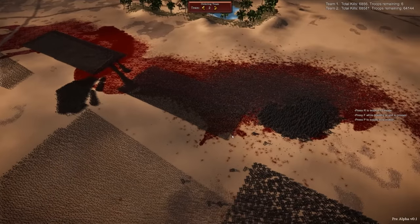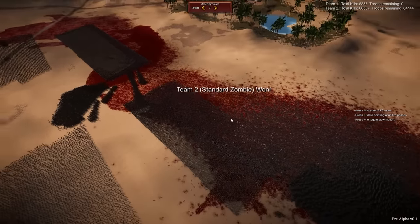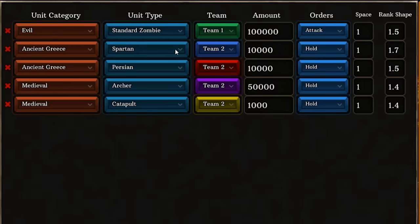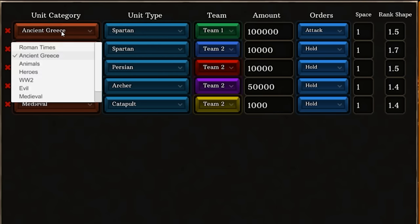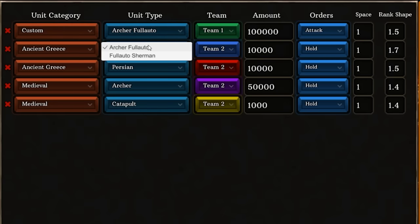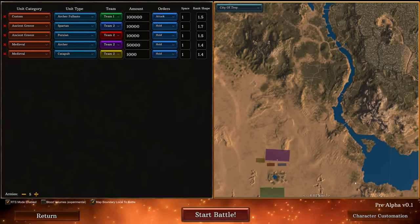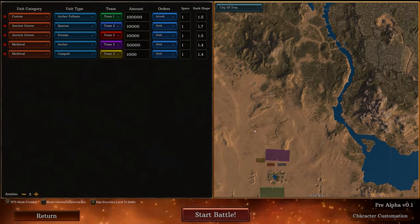This is amazing — Ultimate Epic Battle Simulator 2. There are only five zombies left. Team 2 didn't have any zombies but it's saying they won — this is definitely early access. But what factions and forces do we have? Roman times, ancient Greeks with their Persian enemies, animals including a battle duck and a mantis shrimp, Action Man — basically Chuck Norris — World War II soldiers, Sherman tanks, zombies from the evil faction, medieval forces, and 18th century redcoats. We also have custom units with character customization. If you want to see more UEBS 2, hit the like button and let me know. See you in the next one.